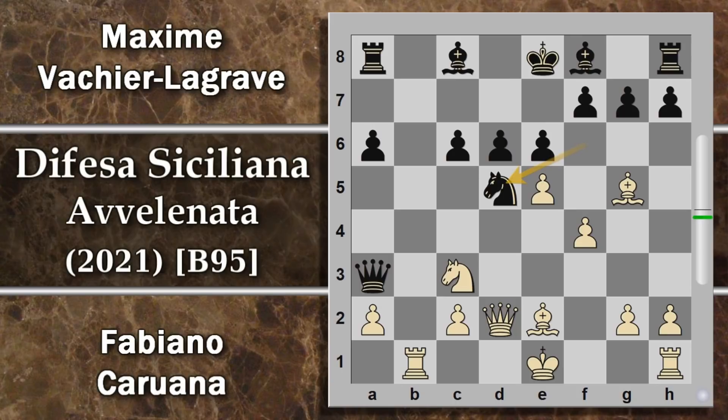Probabilmente il nero prova a giocare la carta cavallo D5, cercando di togliersi il cavallo di mezzo, cambiarlo con qualcos'altro e poi vedere come gestire la situazione del povero re che è ancora al centro. Però Caruana risponde cavallo per D5. In una partita precedente era stata continuata con c per D5, che resta comunque abbastanza ambigua per il nero, che ha ancora parecchie mosse prima di poter arroccare e può subire attacchi su questa diagonale. La Grav prova un'altra variante e gioca e per d5, che sembra interessante perché tiene questa diagonale chiusa.